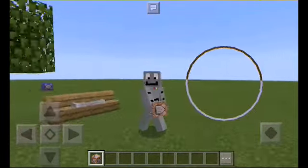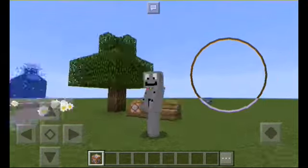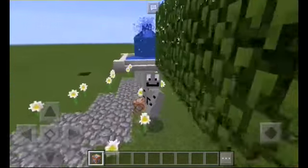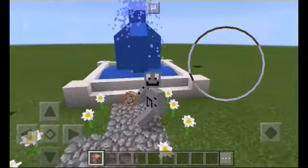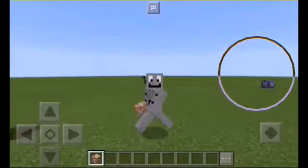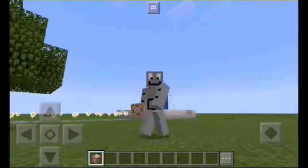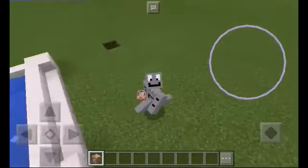Hello everybody, what's going on guys! I'm MCPRobot, and today I'm gonna show you how to make a fountain in Minecraft Pocket Edition. There are all kinds of different ways to make it — you can make it simply with a piston, or just set water down, but I made it so that it can have cool particles and so that it's really cool.